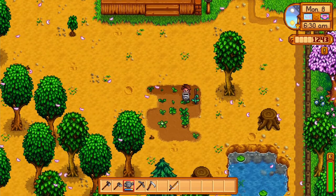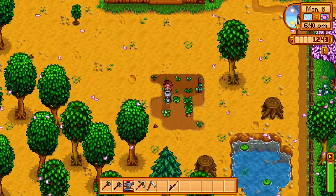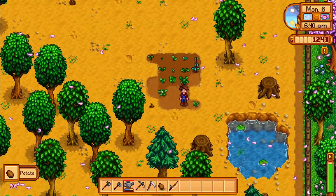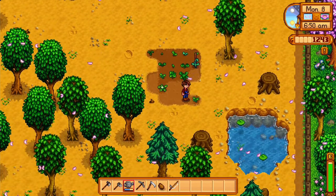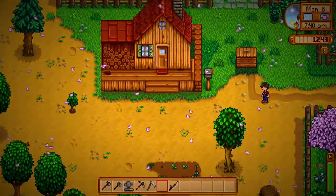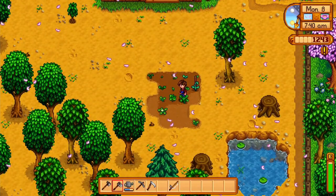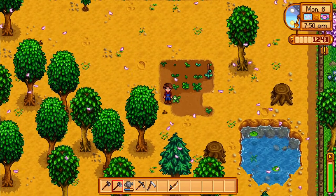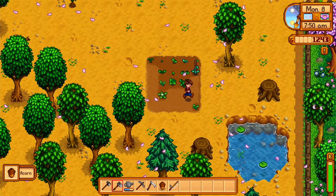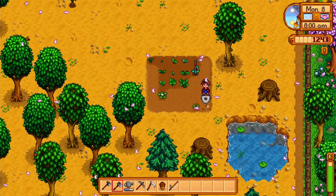First things first, we'll take care of our garden, gonna water the flowers. Here soon we'll be upgrading hopefully. Look at that — got a potato! So later the same day, come back checking on the garden and we're gonna fix these holes. What's this? An acorn — it's getting sold. Anyways, we're going to expand this garden a little bit.